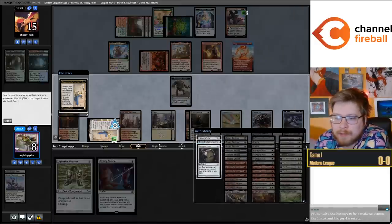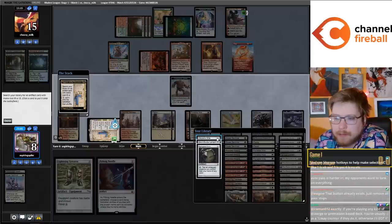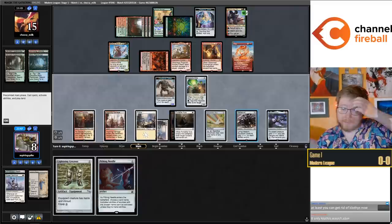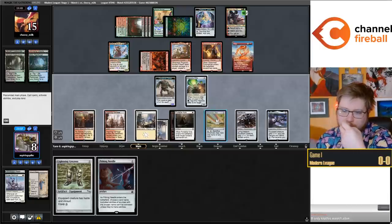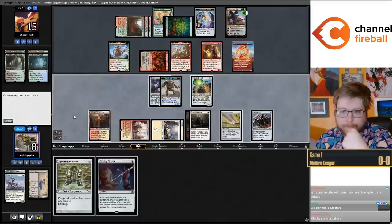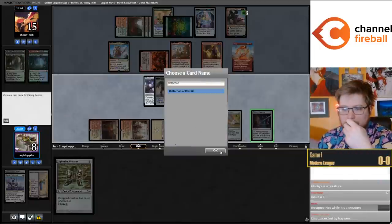I do have the main deck Haywire Mite - that's pretty good here. I can't kill the Reflection because it's a creature though. I could get green mana off the Star. Needle, equipping. I think the creature is the most relevant especially with the equipment in play. Maybe I'll equip Nettle Cyst to Haywire Mite, Shadowspear to the Construct - one, two, three, four, five, six, seven - so 14/15 trample lifelink. Can't exile Clothis right now, it's a creature. Needle Reflection of Kiki-Jiki.